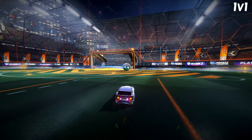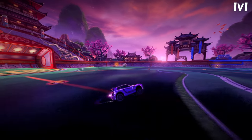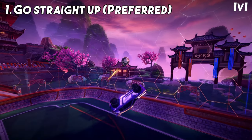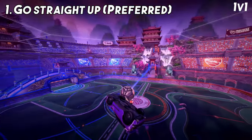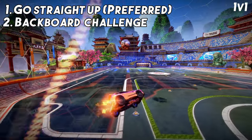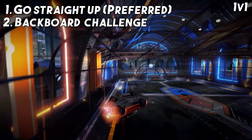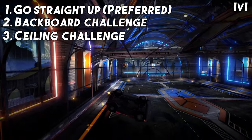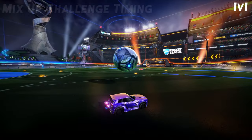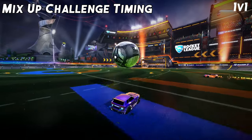Use wave dashes and flips if necessary. In a situation where you're shadowing and the opponent has gone at the wall, you can either go straight up if you have the boost, or you can go to the backboard shadow with the intention of jumping off if it's going to be dangerous. Or if they're going high, you can go off the ceiling in challenge. This way you get a flip.